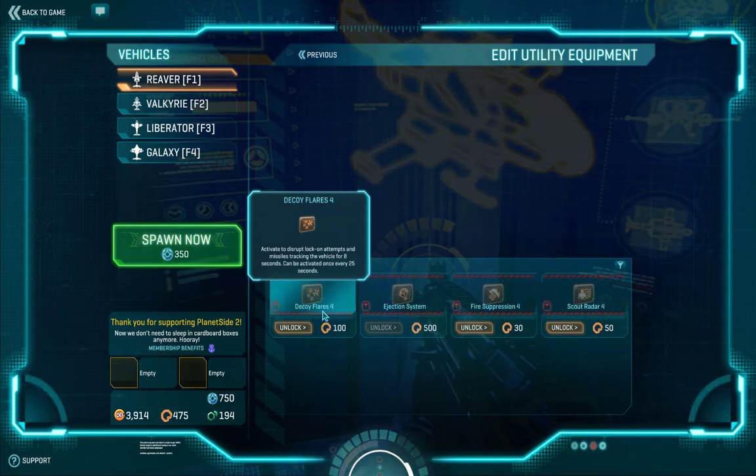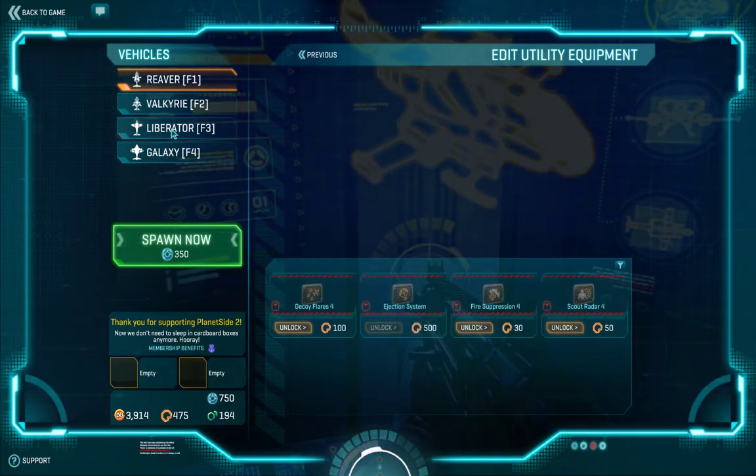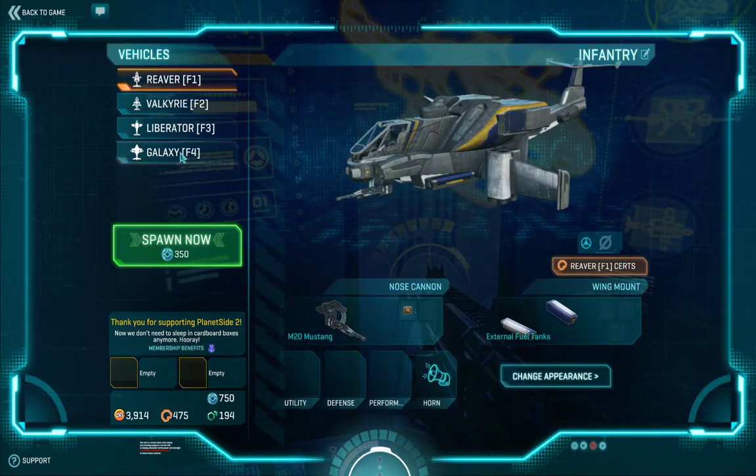And utility slots — we've got decoy flares, which are for if somebody fires a lock-on at you, you can fire those. They don't have an ejection system to jump out. If you're a Light Assault, you can jump out safely and land. If you're not a Light Assault, you're going to die if you jump out of an ESF or a Liberator. Both Valkyries and Galaxy have built-in deployment functions, so you can jump out of them without being killed. You can jump out of Valkyries without dying — pretty sure. Galaxy's for sure.